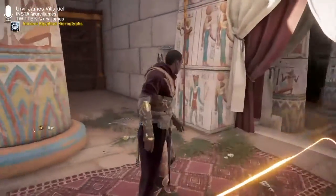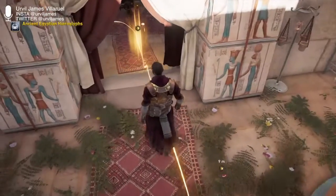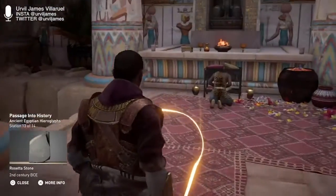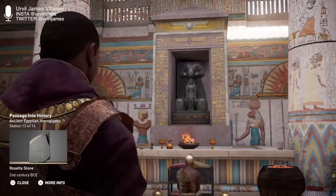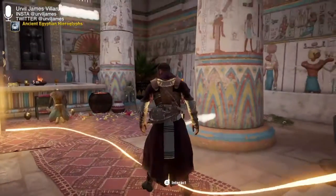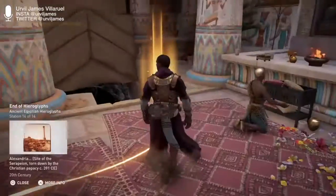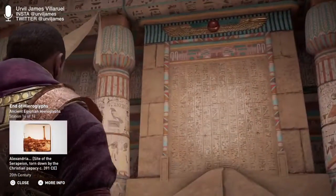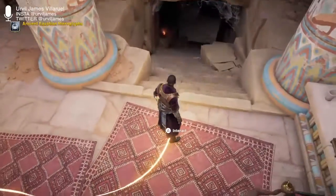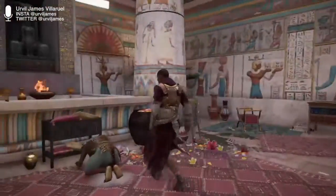The team opted for English as the spoken language, with characters using ancient Egyptian and Greek words and accents. The language spoken in the background by crowds is largely based on Sir Alan Gardner's Egyptian grammar. To help resurrect a dead language, they consulted Egyptologists and dialogue coaches and cast actors with Arabic, Hebraic, and African backgrounds to bring the game to life. After Alexander the Great's arrival in Egypt and the establishment of his reign, Greek became a language used by the governing bodies.